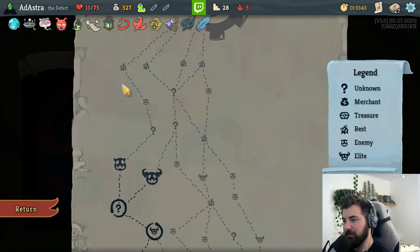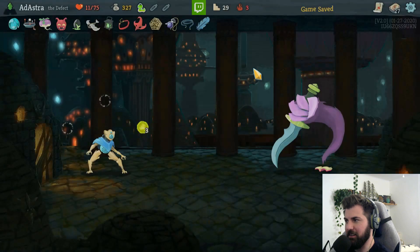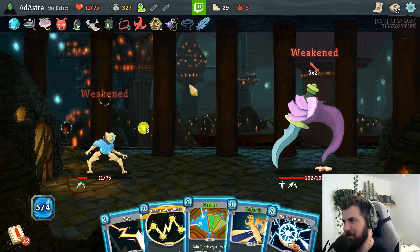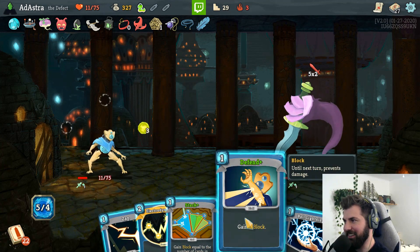So it's either one elite fight or two regular fights - 11 hit points. Where are we at chat? The elite or the two fights? I know I'm dead either way probably - but you never know. Gonna go for the elite - we're gonna go out fighting! Yep, we're dead. Dead on turn one, no less.